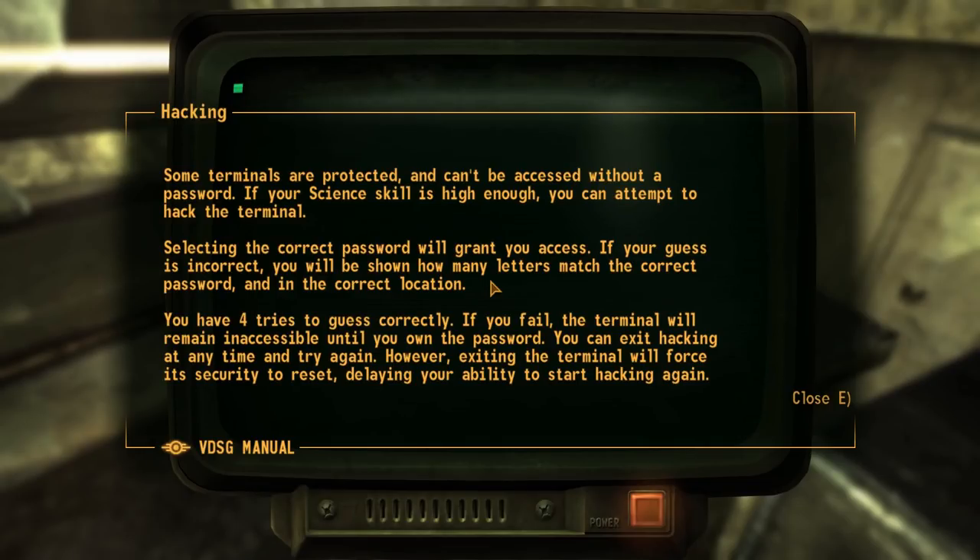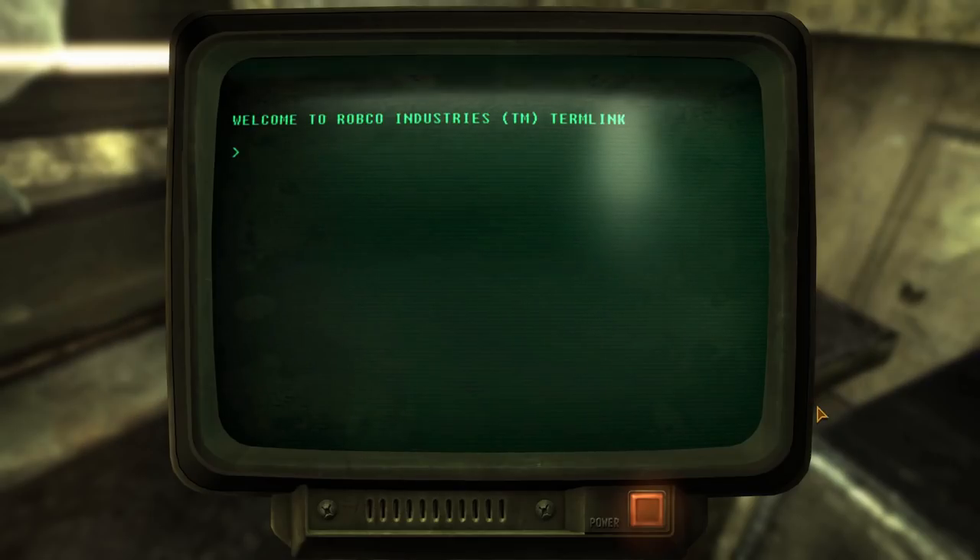There's a tooltip, so I'll read this to you. Some terminals are protected and can't be accessed without a password. If your science skill is high enough, you can attempt to hack the terminal. Selecting the correct password will grant you access. If your guess is incorrect, you will be shown how many letters match the correct password and in the correct location. You have four tries to guess correctly. If you fail, the terminal will remain inaccessible until you own the password. You can exit hacking at any time and try again. However, exiting the terminal will force its security to reset, delaying your ability to start hacking again.